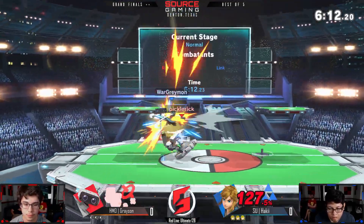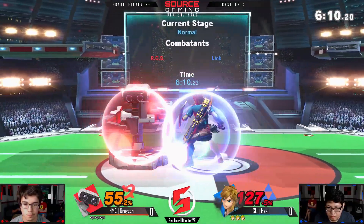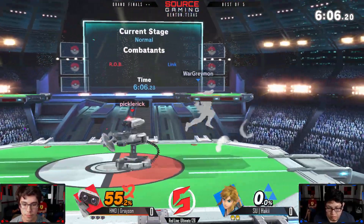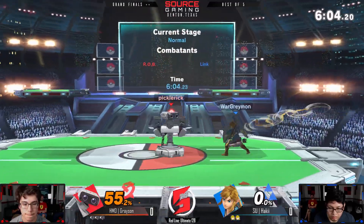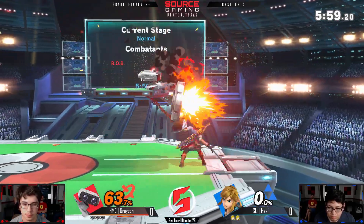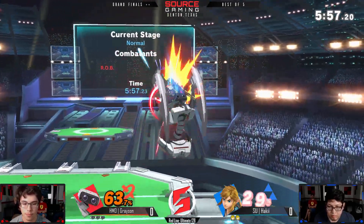Worth pointing out: when Link players throw the boomerang, they like to throw it down-angled quite a bit. But if the gyro is sitting on the stage, it blocks that boomerang. So that's one approach option that'll be a little harder for Link to just throw out if the gyro is blocking it.